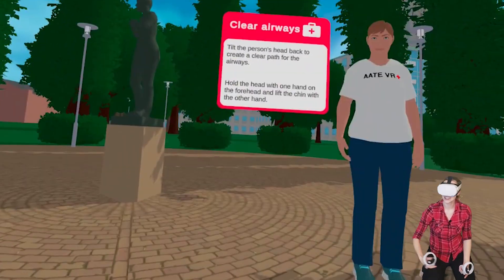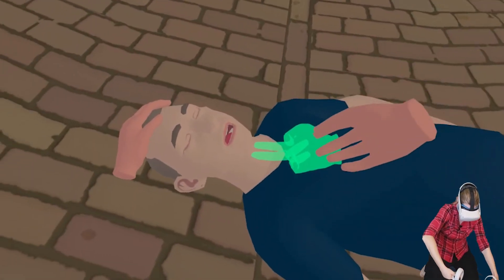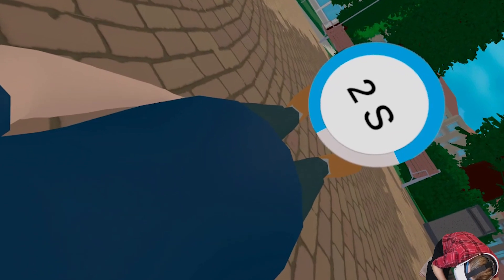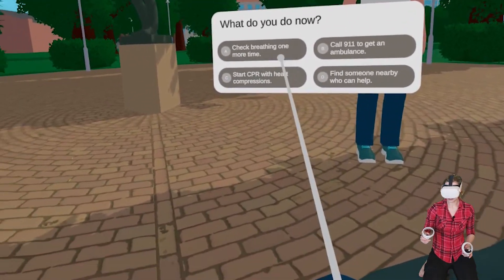She's just going to give us some advice: tilt his head back, clear the path for the airways with two fingers like this. All right, is he breathing? I don't hear him breathing at all — no, he's not breathing. This is terrible. Throughout the game they're going to quiz you on some of the knowledge of the situation.